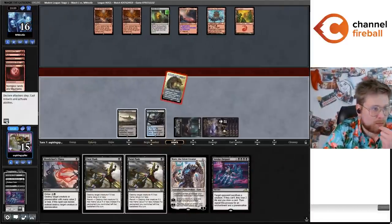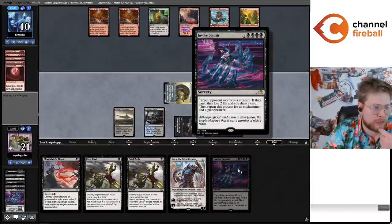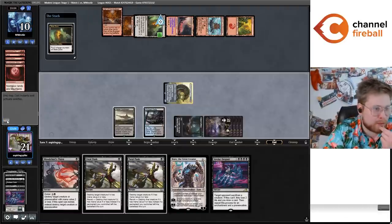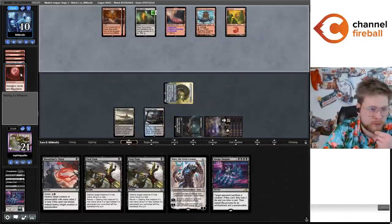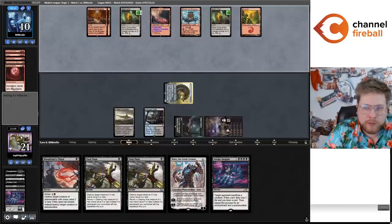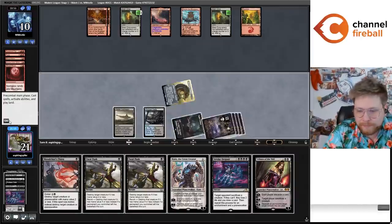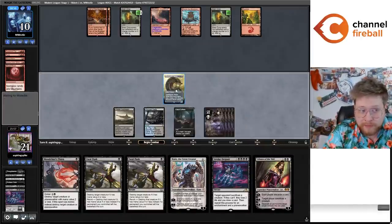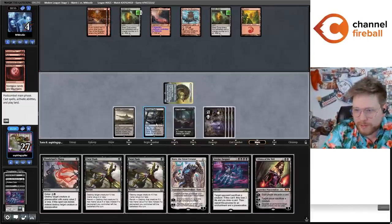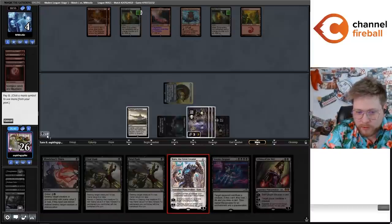I'm really happy this is happening in match one of this league because I've been so impressed by Invoke Despair. It's really easy to look at this card and not understand why you want to play it in the deck, but it's just so good at bridging the gap into the late game — cast it off Urborg or Cabal Coffers and it deals with Blood Moon, Alpine Moon, Spreading Seas. Super unique, super powerful card. I also looked at every Modern-legal five-mana black card and I didn't really feel like there was anything significantly better.